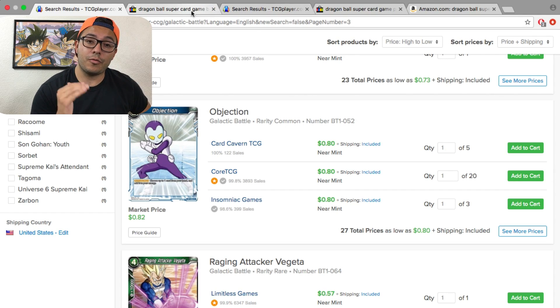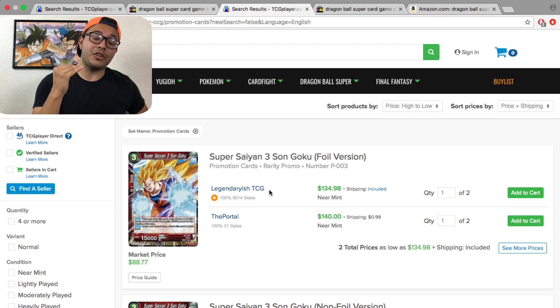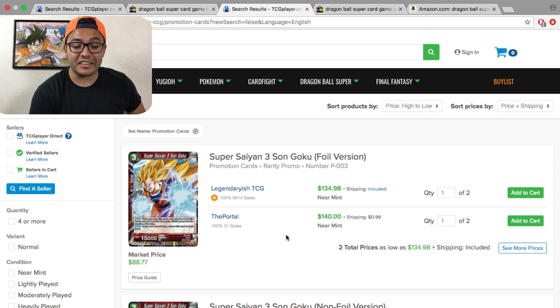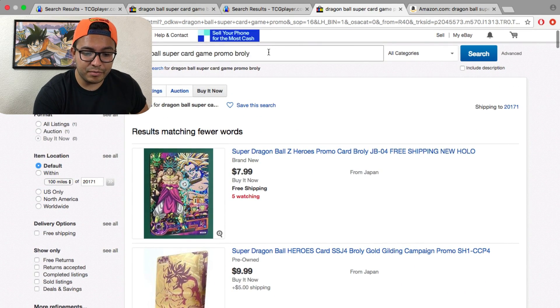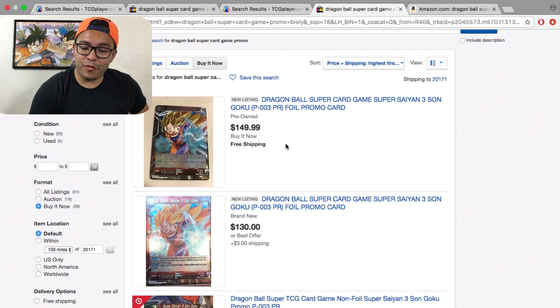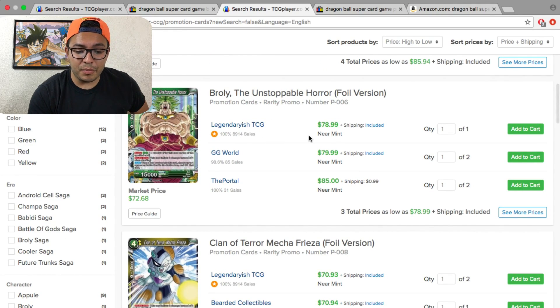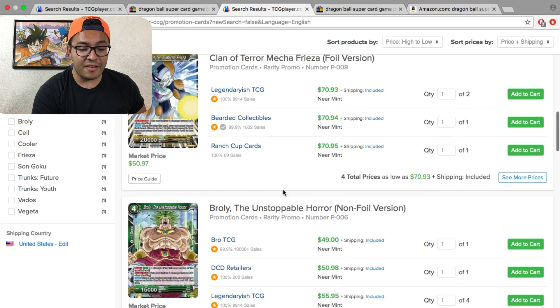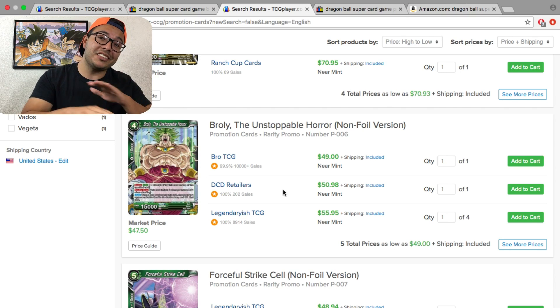Further Destruction Champa and Gotenks Objection are only 80 cents. Now let's talk about promo cards — promo cards are at high value because they haven't been seen in the new box set and haven't been reprinted. The Super Saiyan 3 Red Goku is one of the best cards, still ranging from $134 to $140. On eBay the Broly promo is $149 — you're looking at spending over $100 for one card. The Unstoppable Horror is $78. Every promo card is still expensive until further notice.